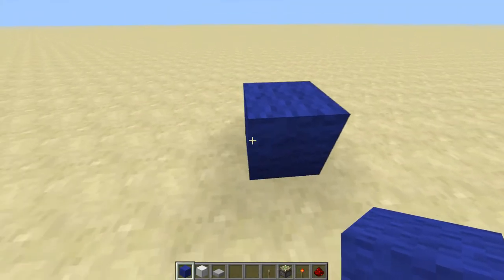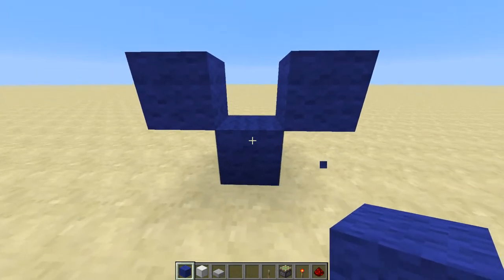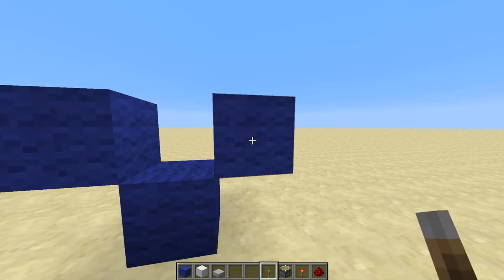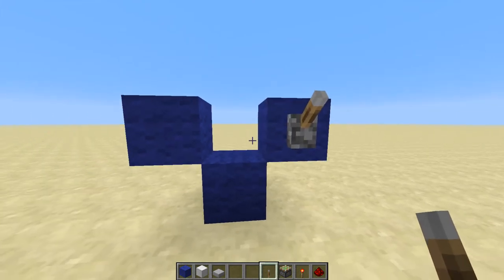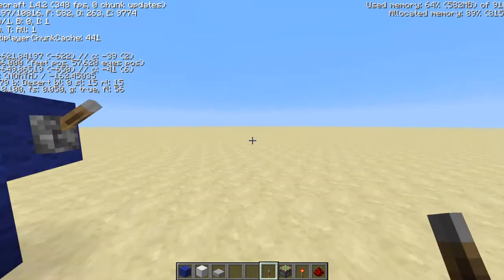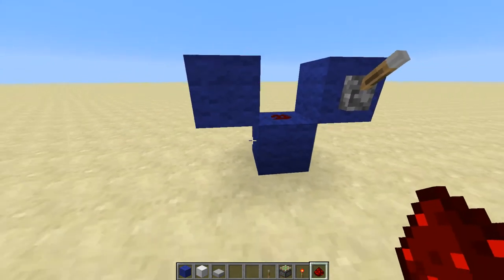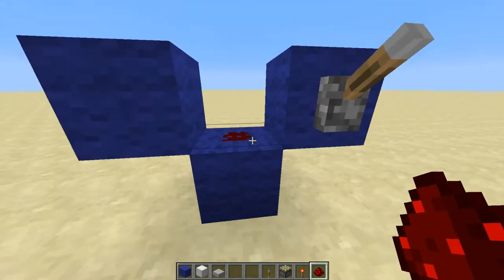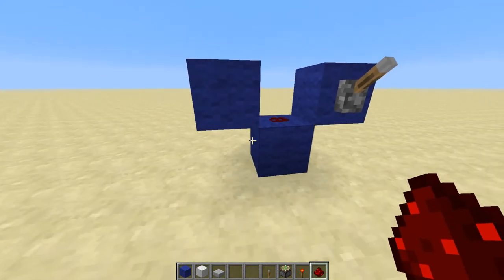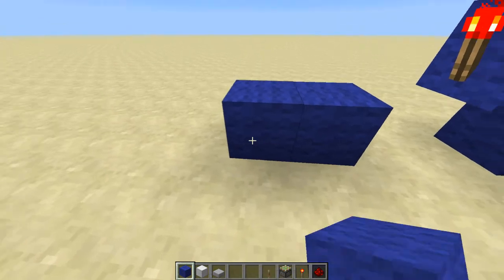Let's start by making a V-shape area right here. On this V-shape block area, this will be the right side and this will be your input. Note we are facing east and west — this will be for east and west. So basically this is your east and west side. Redstone dust right there, torch on the side.